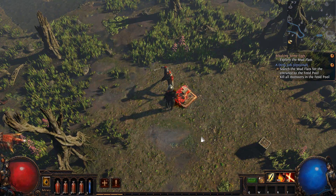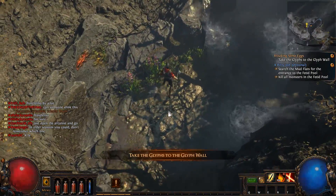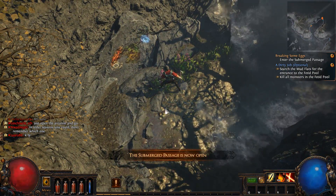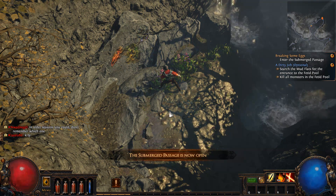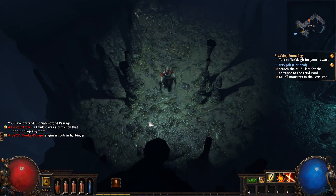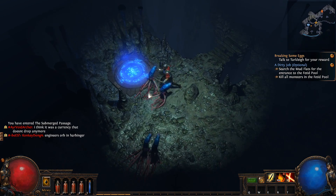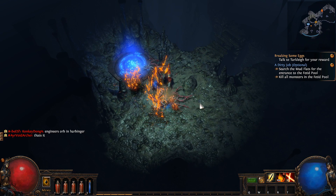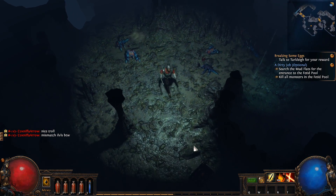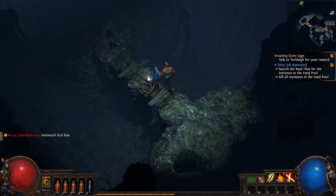11 incursions remaining — I'm guessing that's like a dungeon. Let's just take the glyph to the glyph wall. Submerged passage is now open. I see a waypoint. What the heck is this? It's got tentacles, man. This reminds me so much of Diablo 2 — the amount of nostalgia I'm getting right now is insane.